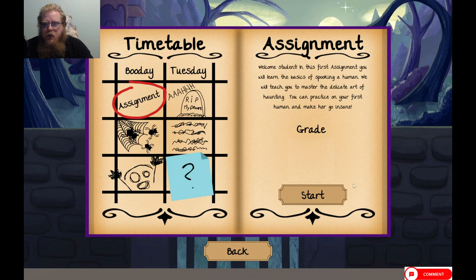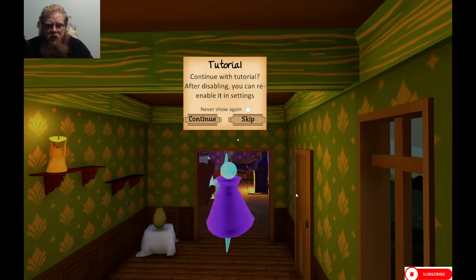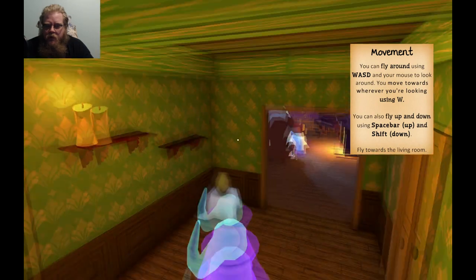All right, assignment. Welcome student. In the first assignment you'll learn the basics of spooking a human. It will teach you to master the delicate art of haunting and practice on your first human, and make her go insane. Grade start. We'll continue the tutorial because I don't know what we're doing.